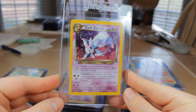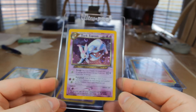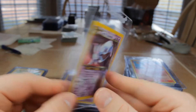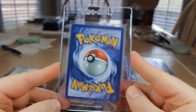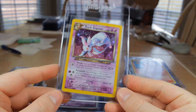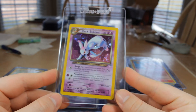Next we have Dark Espeon Holo from Neo Destiny — love this holo. Do have a couple of these at PSA right now, really trying to get a 10. This one looks pretty good but probably not gem-mint worthy. We do have two, so we increased our odds. But even 9s would be great on these — they look really good in a PSA case.